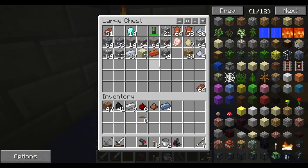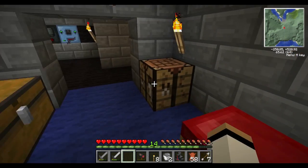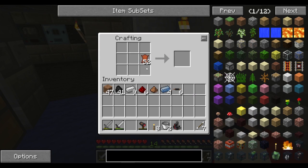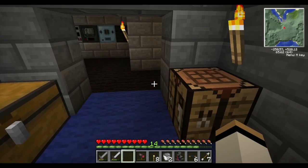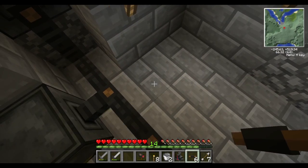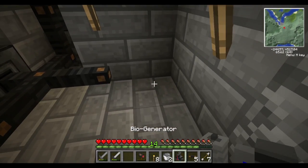So we then cook the iron dust, yeah? Yes, you do. Yeah, iron ingots. Got some of those insulated copper cables. Right then, let's throw down this bio-generator.